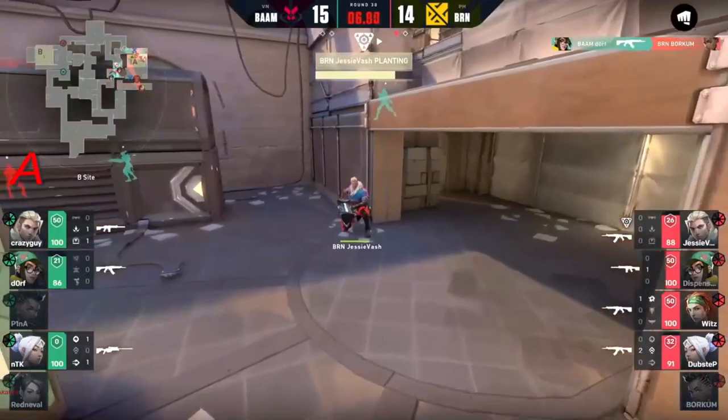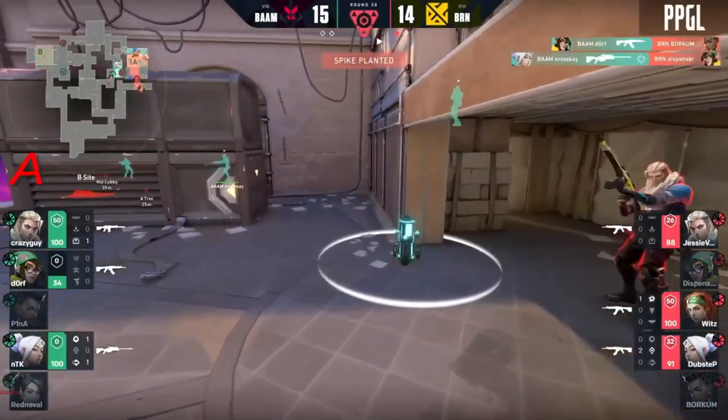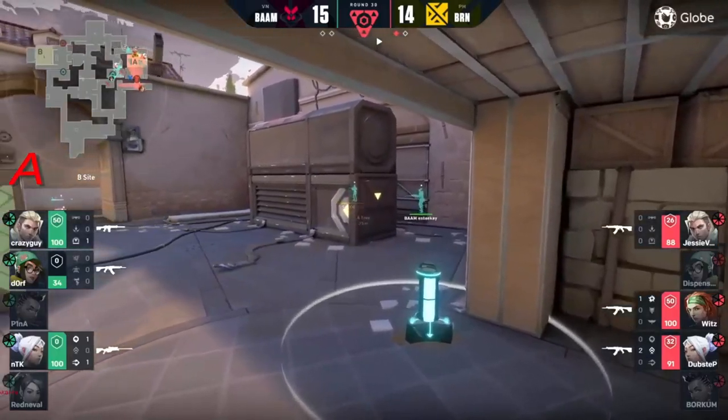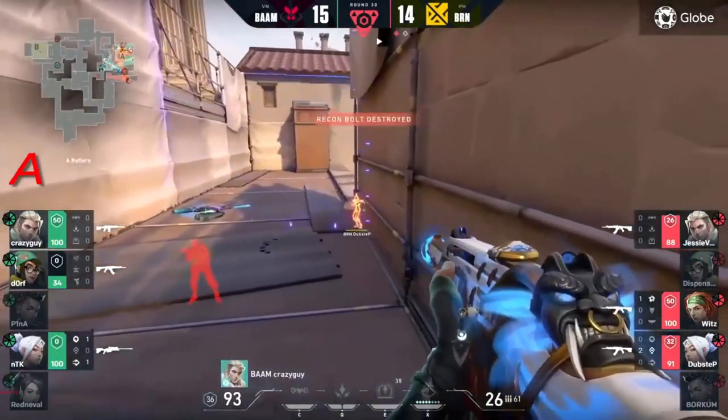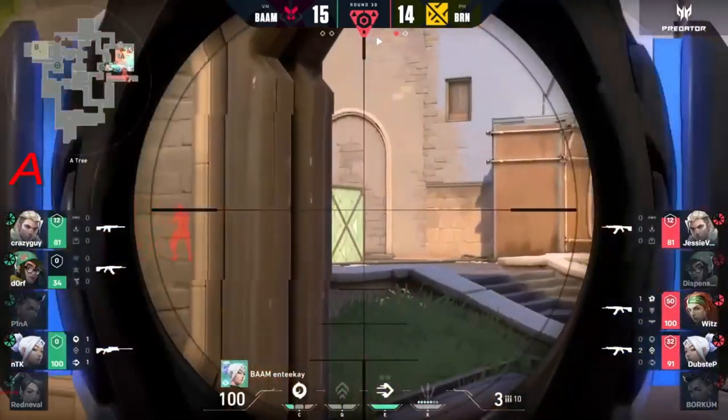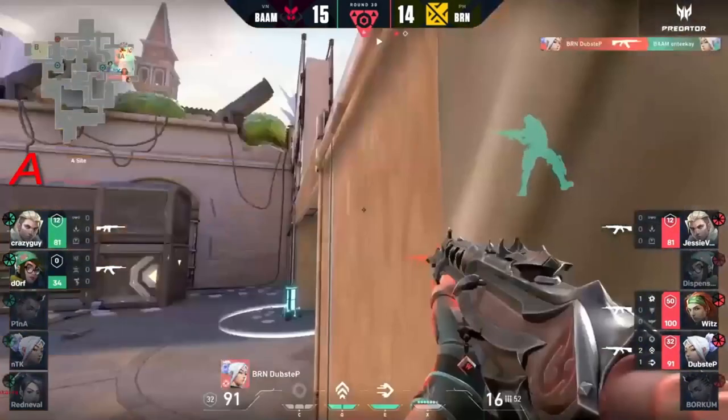Dispenser holding the angle but ntk brings it back - three versus three! It's all about the retake. Some of the members here are Bam low on HP. Wall bang's the crazy guy though but they're going to retake and this is difficult. Jesse vash from hell - that's not where you want the Sova.